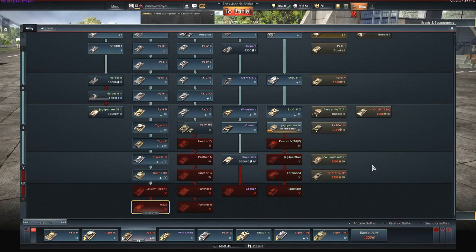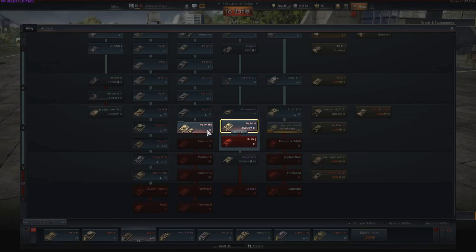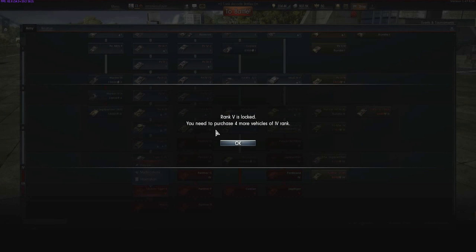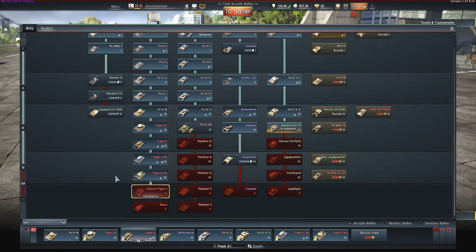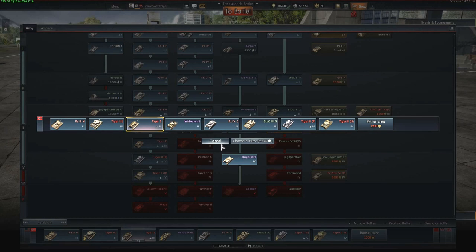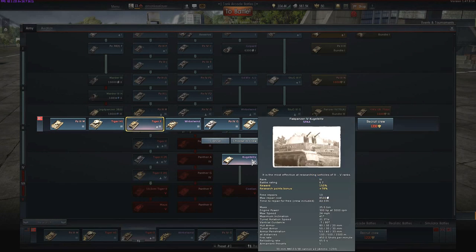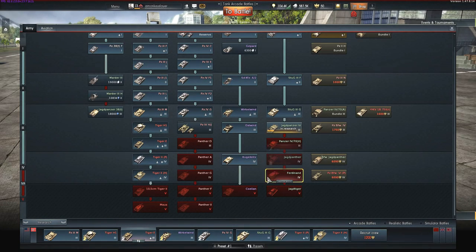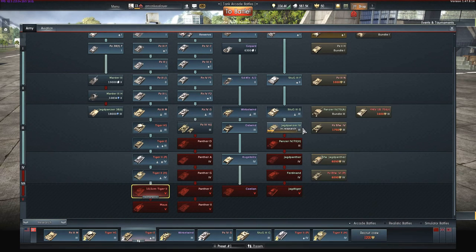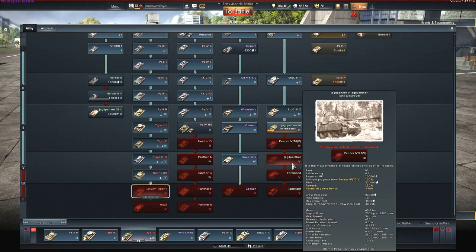I'll show you guys real quick how far we are from getting the Maus, which is one beauty of a tank. To research it, I need to purchase four more vehicles in rank four. I can buy this right now and that'll go down to three. So I gotta research three more tanks — this, this, and then these two — and that'll make it down to two.